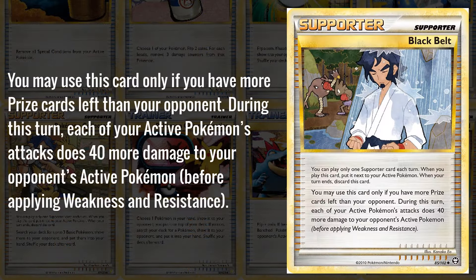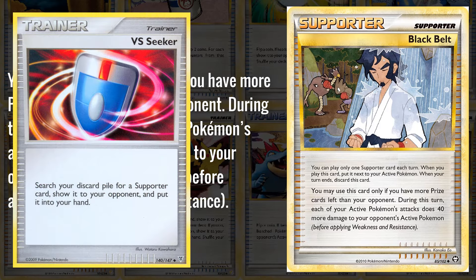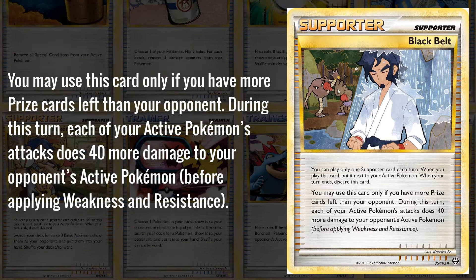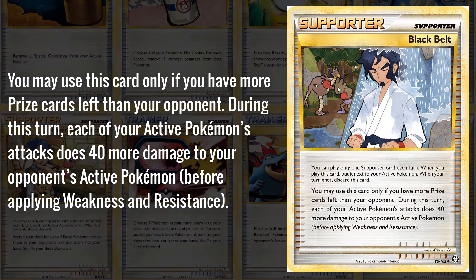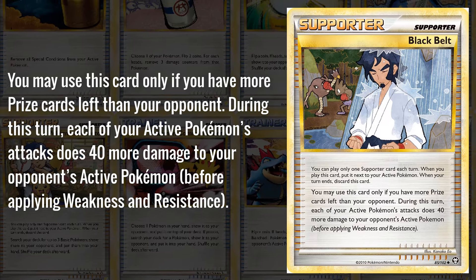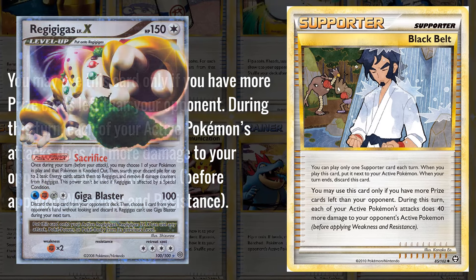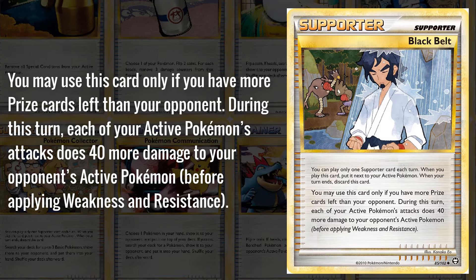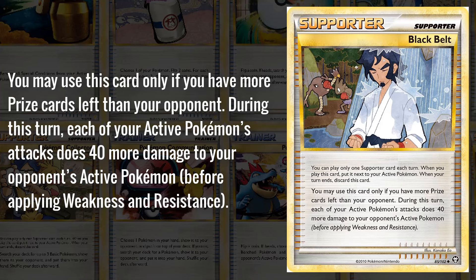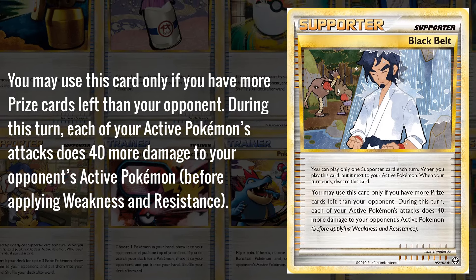Moving on to the Trainers, we have Black Belt, which saw some play especially when Versus Seeker was still around and could reuse Supporter cards from the discard pile. Black Belt can only be used if you have more prize cards remaining than your opponent, but your attacks do 40 more damage during the turn. It was very good in Regigigas decks, since Versus Seeker was played in those decks to reuse Supporters, and in a pinch doing 40 extra damage would allow you to get knockouts you otherwise shouldn't have. Since you were usually behind anyway while setting up, Black Belt was a great Supporter for these types of slow setup decks.